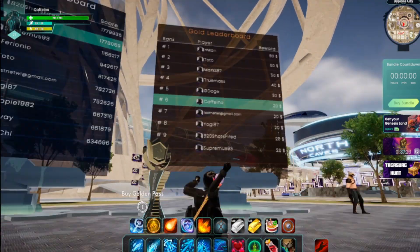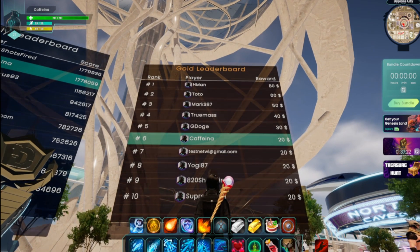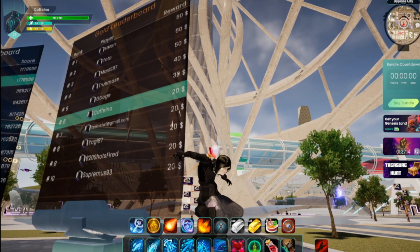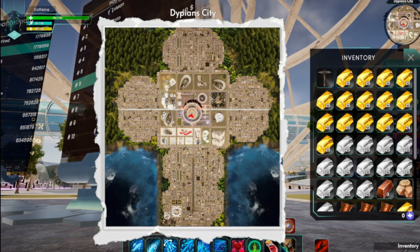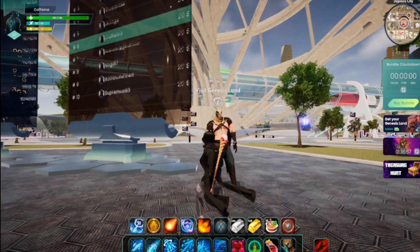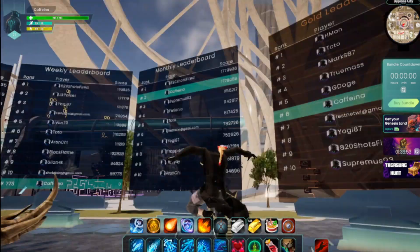These are the leaderboards, and this is the gold leaderboard. This gold leaderboard is literally only for the Genesis Land. You can access the Genesis Land right here — you can find it next to the leaderboards. Let me show you on the map. There's where the leaderboards are, and this is where you can see how much money you made from your Genesis Land and how much other people made.